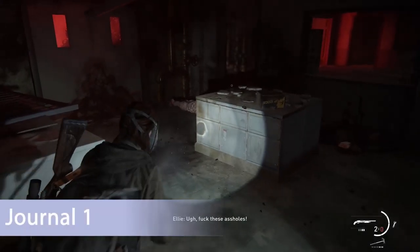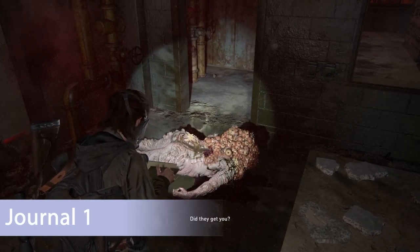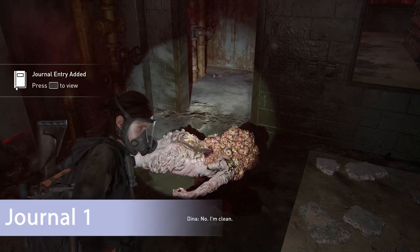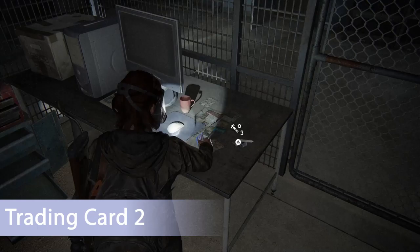Eventually you'll get to a part where you have to kill a new kind of enemy called a Shambler — when you kill one there's going to be a journal entry icon that pops up over the dead body. Further along, you'll be able to take a right into a room where you jump the desk, head to the back of the gate area, and there's a trading card on the desk to the right of the computer.